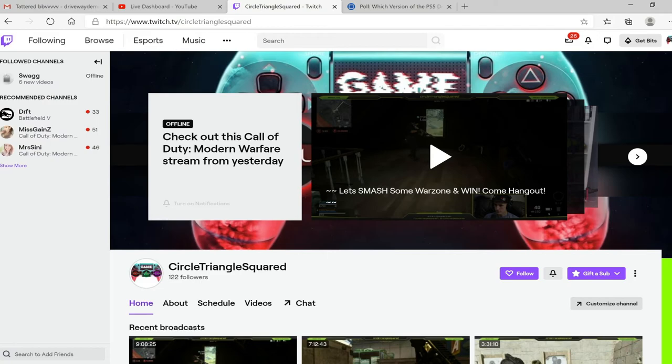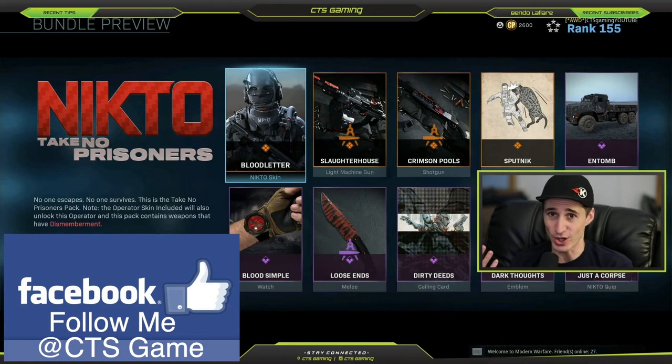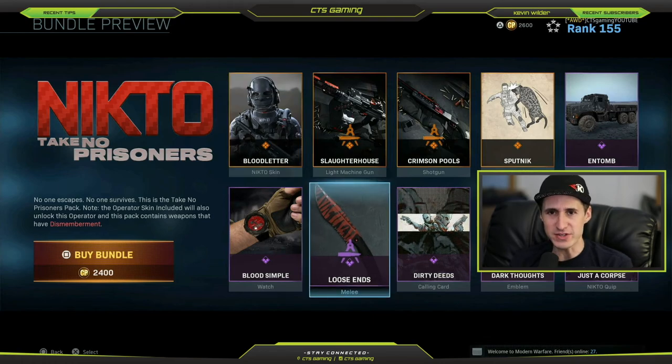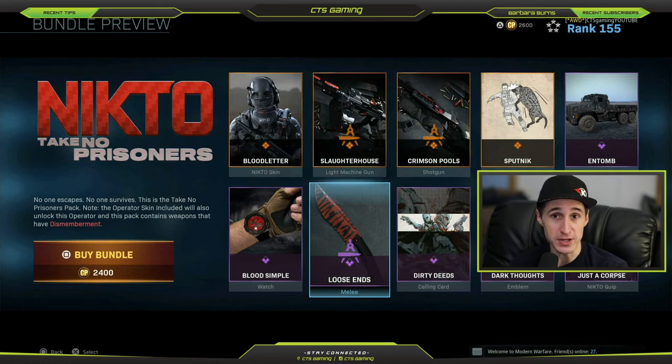Now it is time to get right into it. This video is about the Nikto 'Take No Prisoners' bundle. A lot of people have been talking about this - it came out on July 1st. It's a really good pack, and there are some people that were complaining, including myself, that it left the store and they were afraid they were never going to get the gun again. There's one specific rare item in this bundle: the Slaughterhouse gun. It's not just the gun that's worth it, but one of the perks on the gun called Dismemberment, which actually blows arms, legs, and heads off enemies when you shoot them. Not to mention it has red tracers - the gun is flawless.